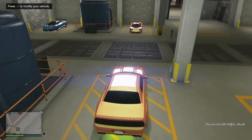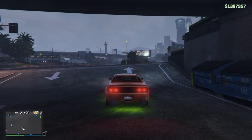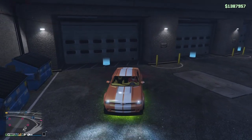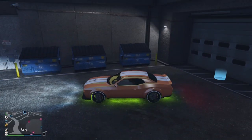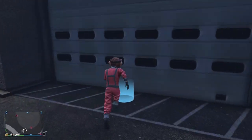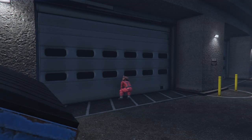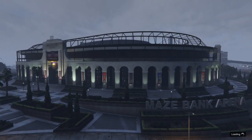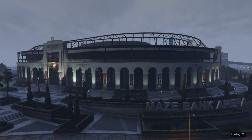So this one here — I'm going to drive this outside. This is obviously the drive-out method, so you can do all different cars. You can do Mark II Oppressors, AA trailers, you can do whatever. Party buses — or festival buses if you want to call it — you can do Dunes. You can modify a lot of vehicles that you can't normally modify.